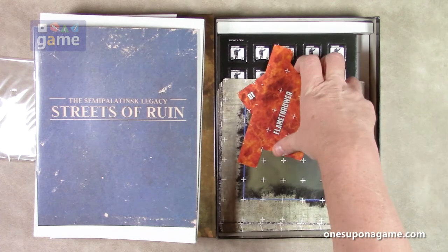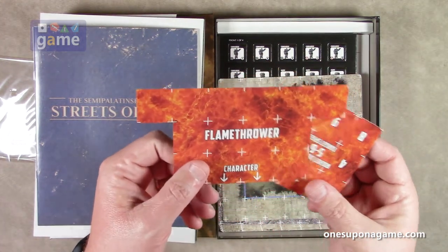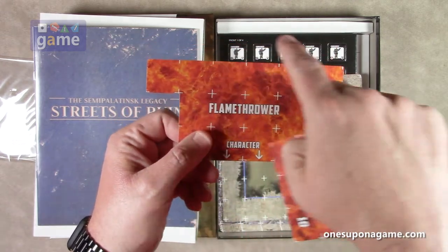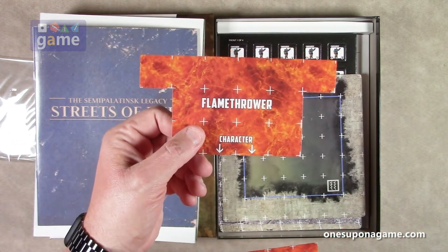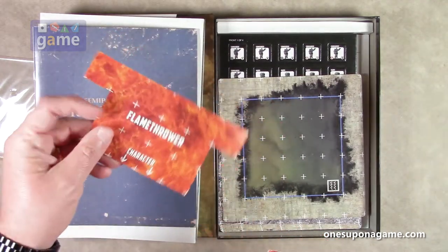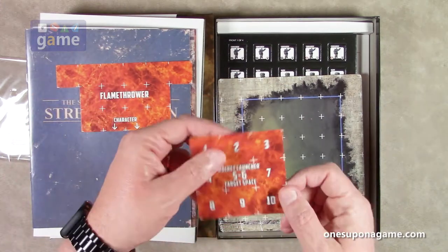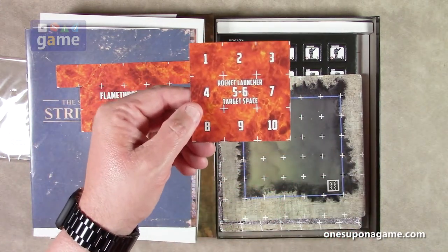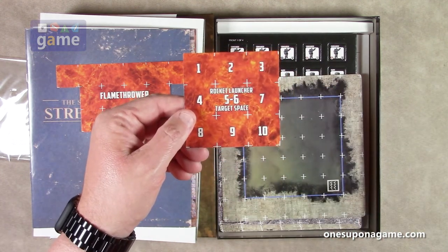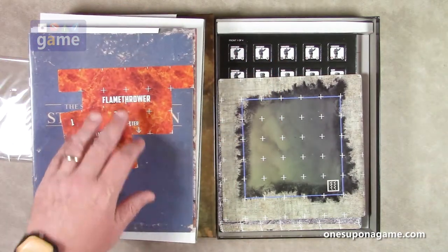Now we have some templates — these are card stock templates, and they are pre-cut. Your character is here, and this is the range of the flamethrower — the area of effect — which you would then overlay on the map. Same thin glossy card stock. And then there's one for the rocket launcher — you lay it on your target space, and I assume you roll to see where you actually hit. So you get those two templates.